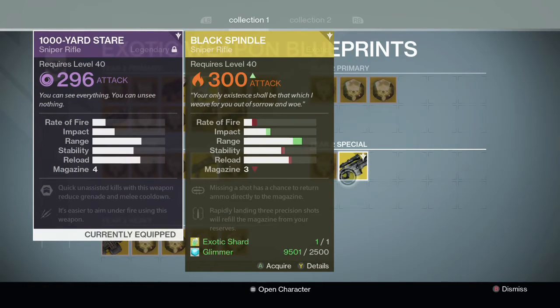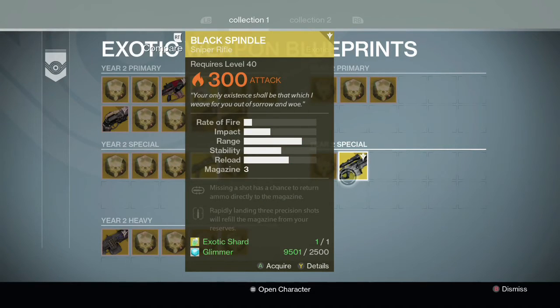You can actually come in here and buy this Black Spindle at 300 so you can upgrade it, get your other gun to where you need to be, but it's personal preference from there. Personally, I'm going to upgrade my 1,000 Yard Stare because it will make it one of the highest non-exotics available, but if you don't have a really good sniper available, you could just go ahead and get another Black Spindle and infuse it with the 310 and you should be good.